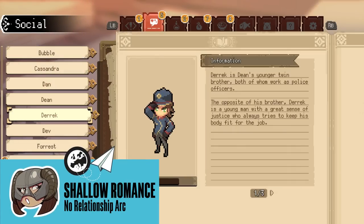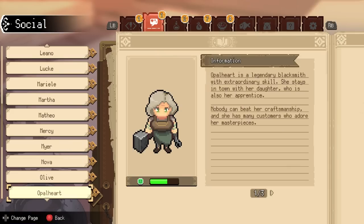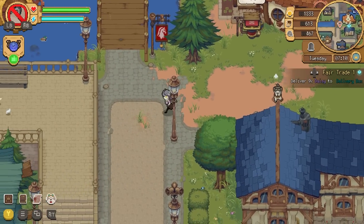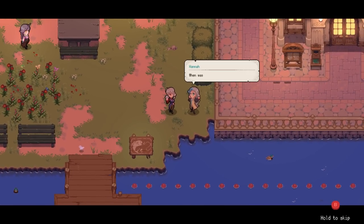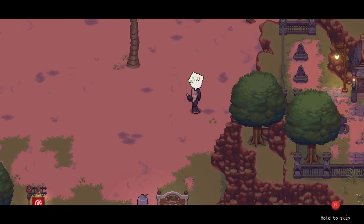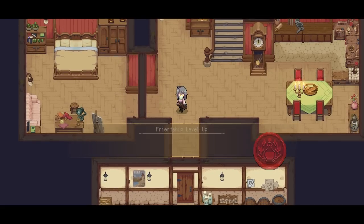You can't marry the romanceable NPCs. Dead-end relationships are something I was once familiar with, but with a church in Moonbury and the ability to upgrade your house so it's big enough for the happy couple, no marriage feels like a missed opportunity. Once you start dating, you can't gain relationship points with the NPC in question either, which is very peculiar. So you're stuck in this limbo of being dating, but nothing actually moving on in your relationship — even if that's something as small as getting married. This is getting a little bit too relatable for me, so let's get onto the next point.